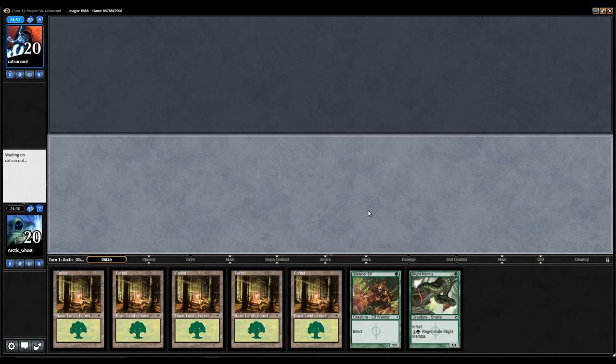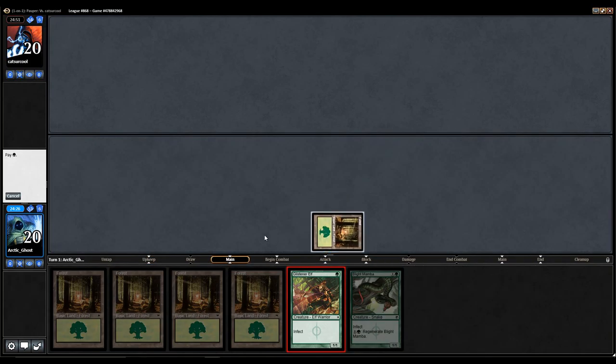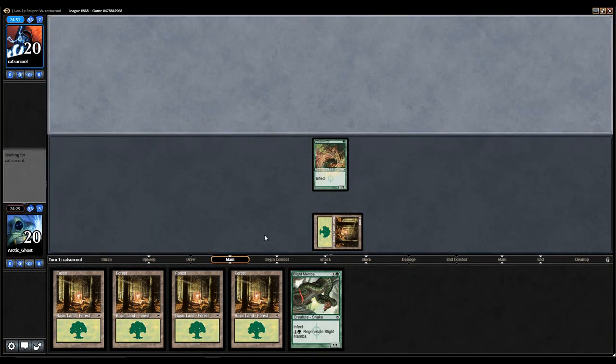I'm also kind of happy that I'm on the play with them. Drawing five lands means I should just draw a bunch of running spells in a row. You know, that's what's supposed to happen, right? Anyone? Alright.